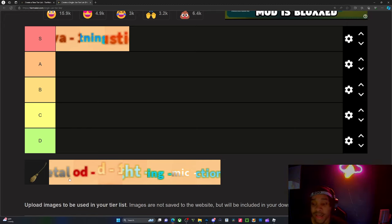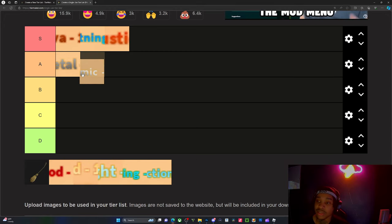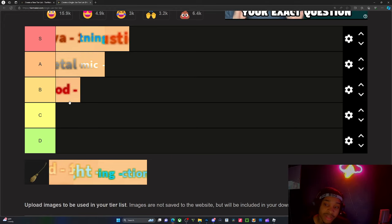And then after that we'd have metal. Then after metal we have seismic — it's the ability for the sand. I can't really see it; it's blurred in with the other. I think it's seismic. Then we got blood. From what I've heard, blood is all right, so we're going to give it a B tier.